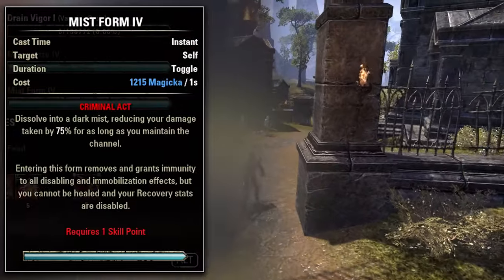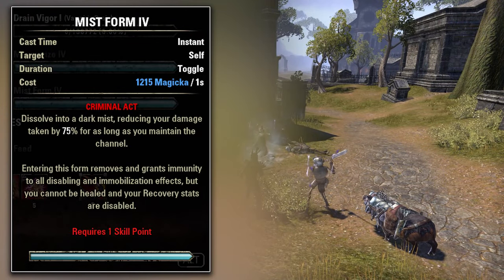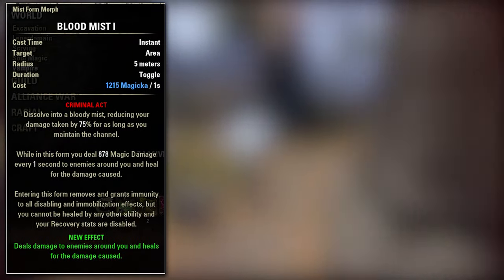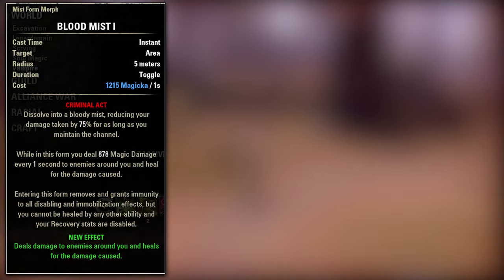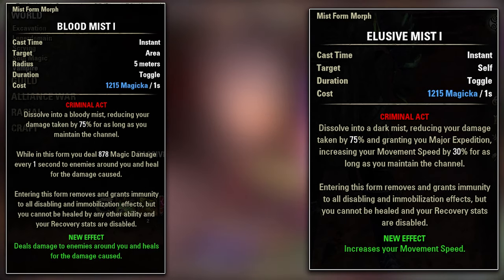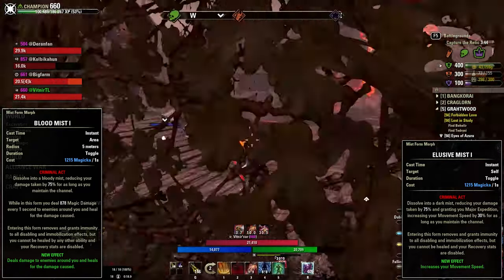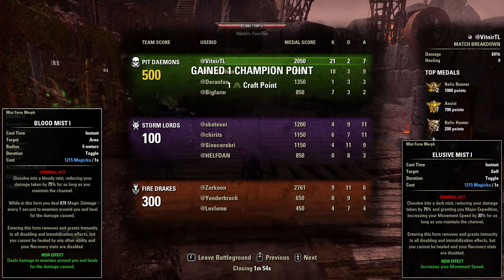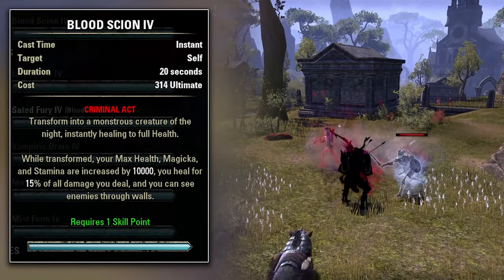The fifth ability is Mistform. With Mistform you transform into a bloody bat swarm and take 75% less damage as long as you maintain the form, but it costs Magicka every second. The first morph is Bloodmist, which deals damage to all enemies around you and heals you for the damage caused. The second morph is Elusive Mist, which increases your movement speed by 30%. For PvE I'd recommend Bloodmist, and for PvP I'd recommend Elusive Mist. For all morphs and the base ability: when you activate it you remove all snares and cannot be snared, but your stamina, Magicka, and health recovery are stopped while active.